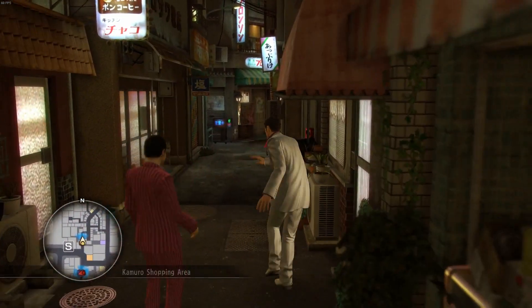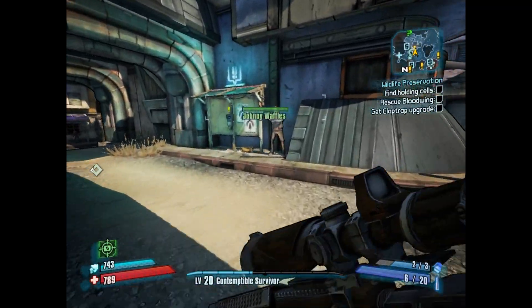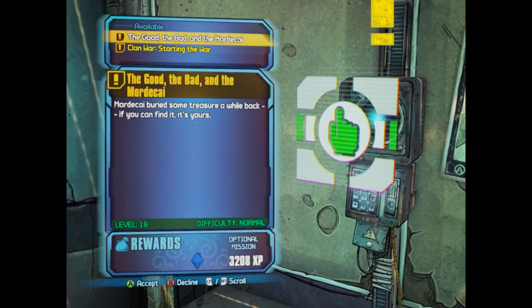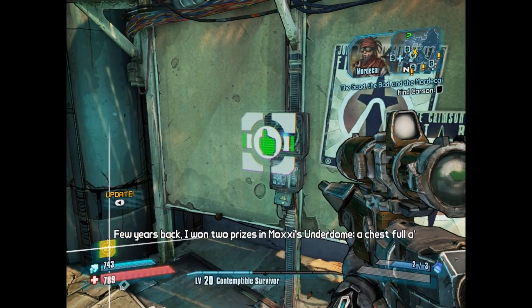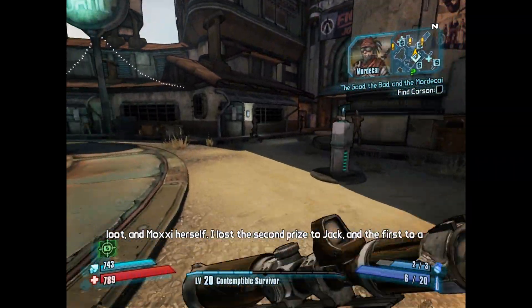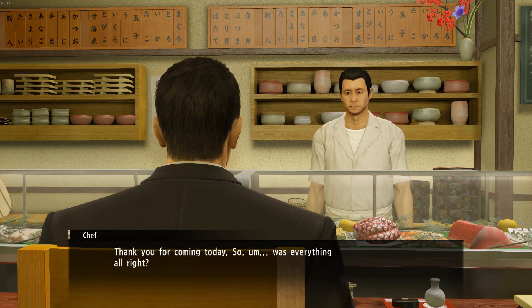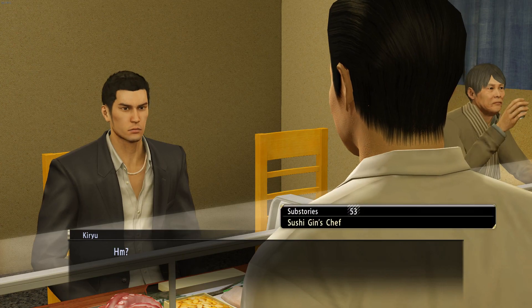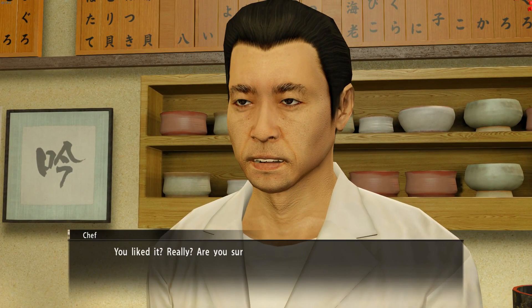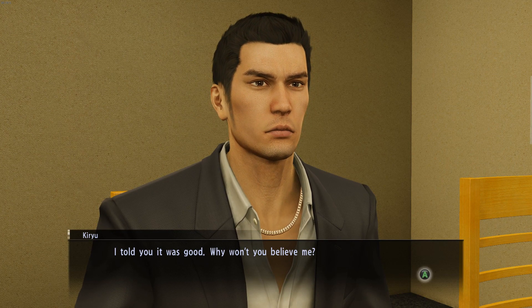Another thing open world games could learn from Yakuza is to make some missions more spontaneous. Usually in open world games such as Borderlands, players go to a board or talk to someone with a big exclamation mark above their head and collect a secondary mission. This method works, but it kind of defeats the purpose of exploring and finding missions along the way. In Yakuza, you roam around the map, hear someone talking or see an odd event going on, and just like that a sub-story begins. This way, the player is more motivated to walk around the city to find things to do, rather than going to the same person to collect requests.